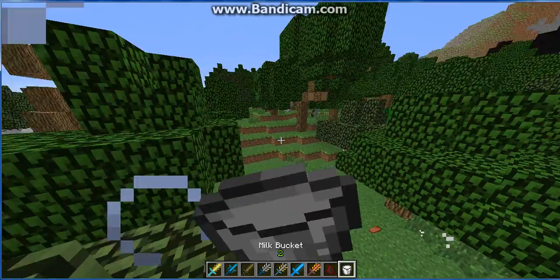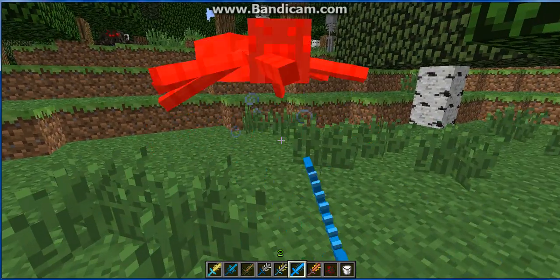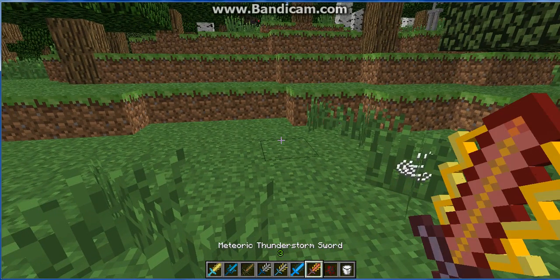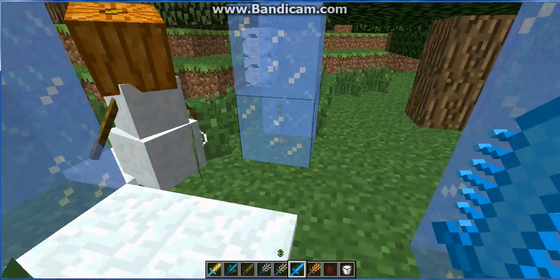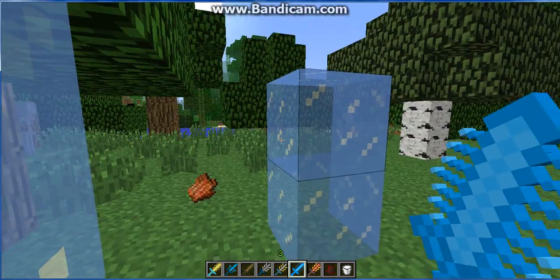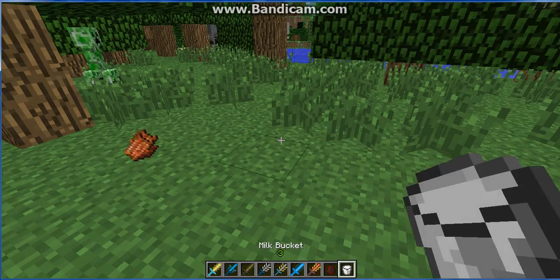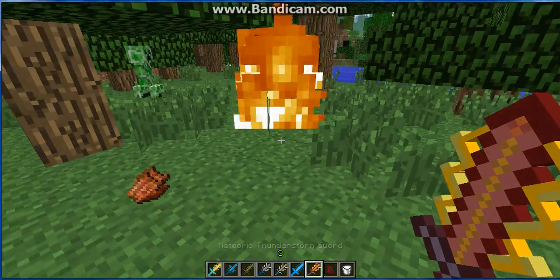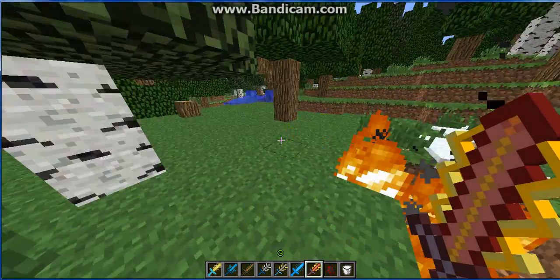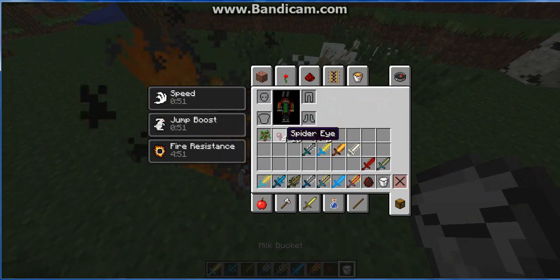Next we have the Ice Sword. It takes four hits to kill a spider. If you right-click it, it spawns ice and snowmen around you — I'll just kill them. And then there's another Thunder Storm Sword that takes two hits to kill and when you right-click it, it does a giant — well, small — meteor. It gives you speed, jump boost, and fire resistance.